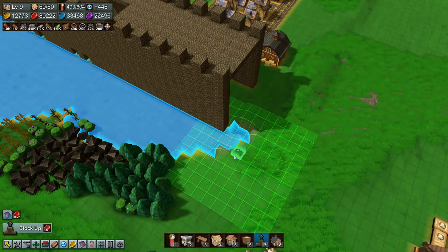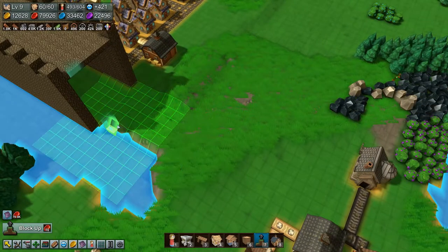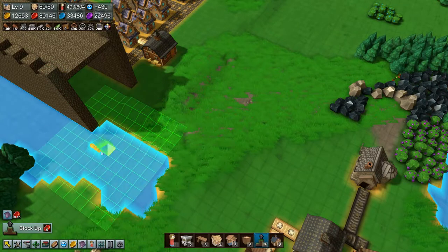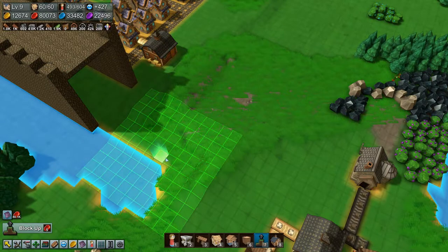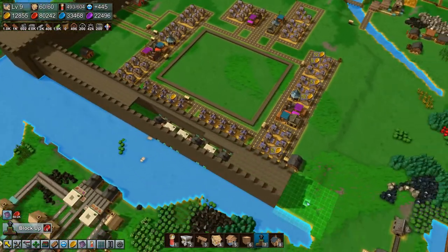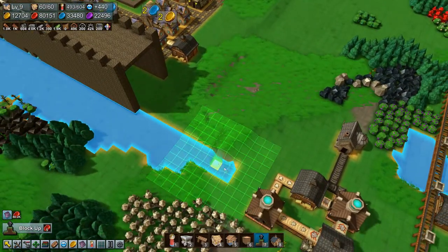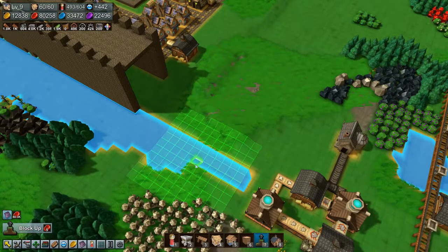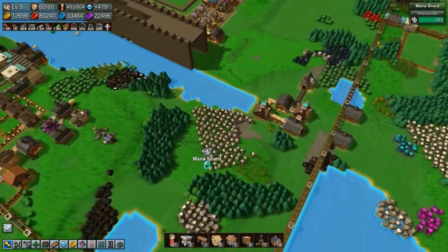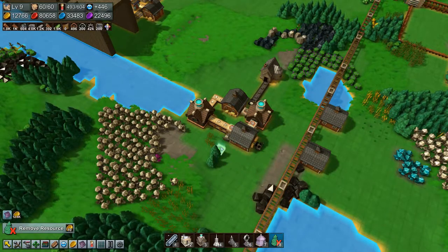We need to get this terrain down into the water that way - you need to come down. I want you to come up there. Let's see, I think we're going to come out to around here. We have quite a lot of space on the other side so let's drop this down a little bit more. We're going to need to move all this stuff - let's actually do that now and remove some resources here.